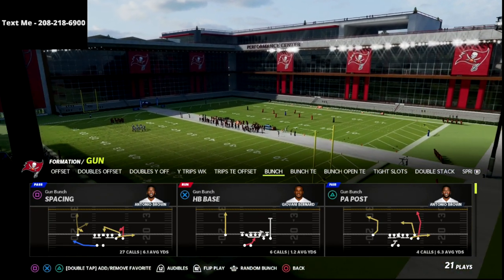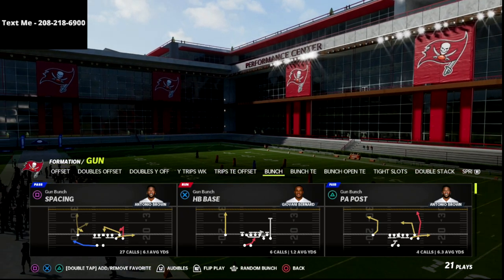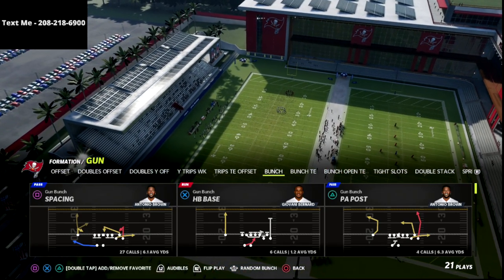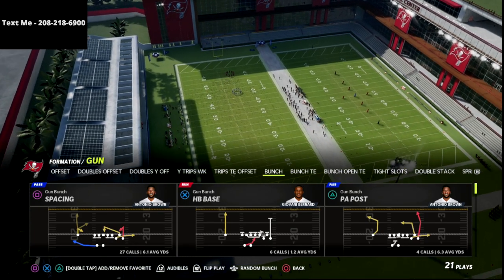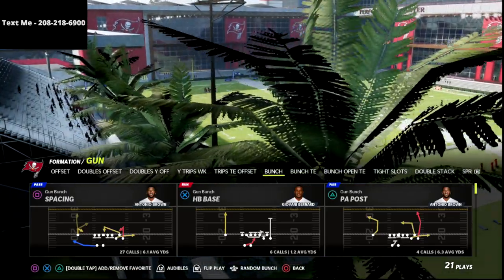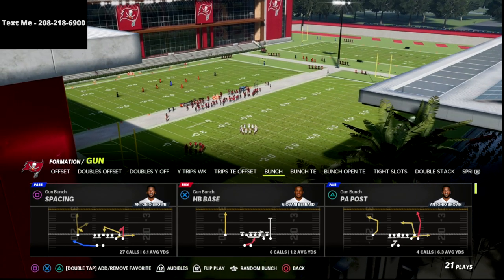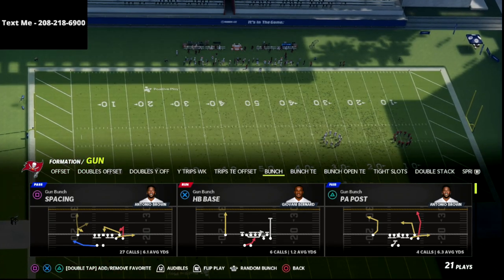Right now we have 10 ebooks, all of them get updated whenever there's a patch. The bunch ebook is getting ready to go through a major update because a lot of things that worked in gun bunch pre-patch don't necessarily work as well post-patch. I have 7 defensive guides and 3 offensive guides. You can cancel whenever you want and it gets you unlimited access to everything.